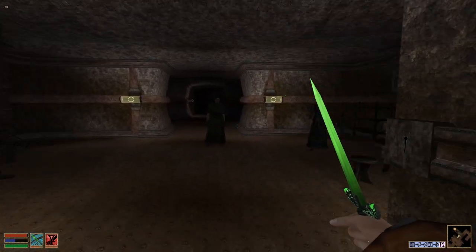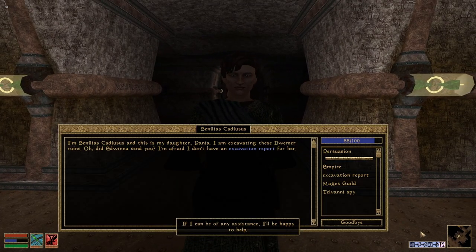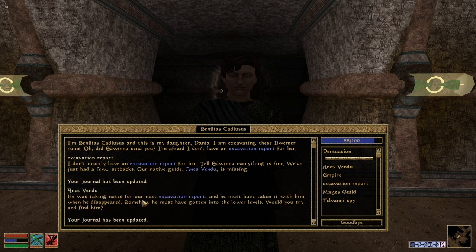Oh hi there! I was sent to look for someone. I'm Selenius — yes, and this is my daughter Pannier. I am excavating these Dwemer ruins. Did Edwina send you? I'm afraid I don't have an excavation report for her. Everything is fine, we've just had a few setbacks. Our native guide Anis Vendu is missing — he was taking notes for our next excavation report and must have taken it with him when he disappeared. He must have gotten into the lower levels. Would you try to find him?